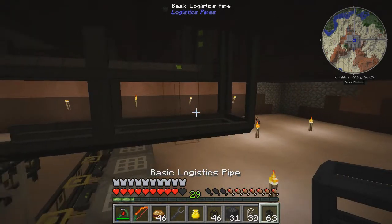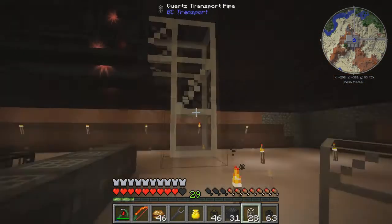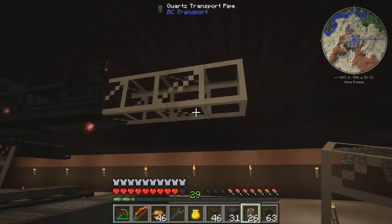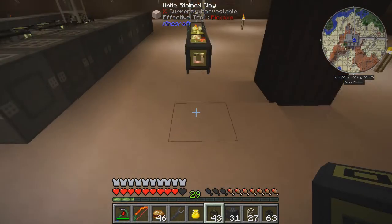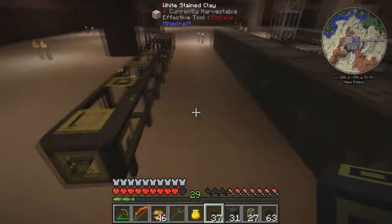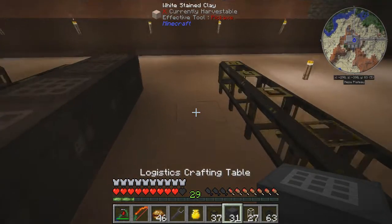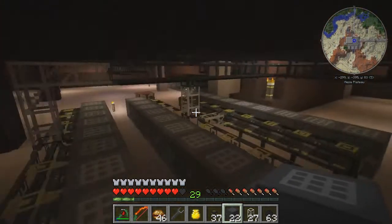Remember: if you ever use logistics pipes, anywhere you're going to have an intersection you must have a routing pipe. So we add those in. We want a little space between them. Crafting pipes all the way down. The lighting here isn't exactly ideal, but it's not a big problem because I have this chunk-loading thing — by 'fun to make' I mean expensive and tedious. Okay, I have a pretty good setup for what I need.